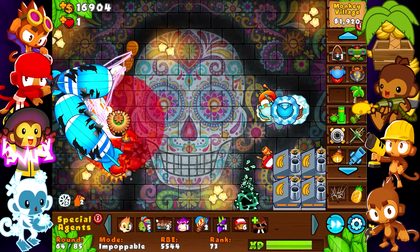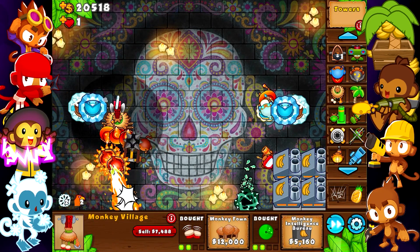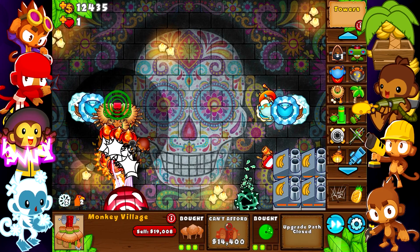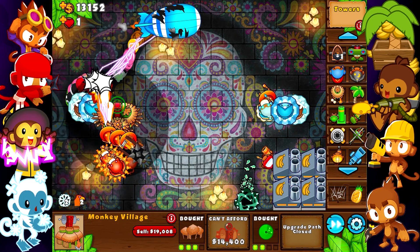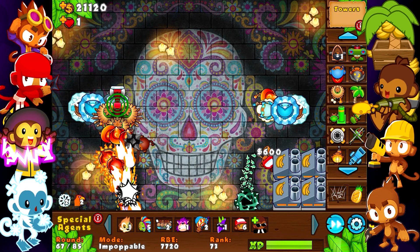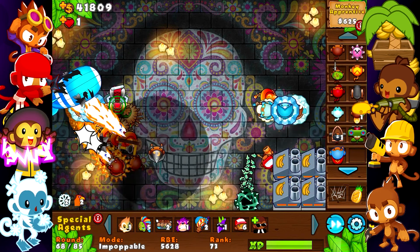Let me place this village that I wanted — the MIB or the Monkey Town. I'll get Monkey Town first so we make a little bit more money, and then I'll go for the MIB right after that. My ice towers can pop zebra and white bloons now, so yeah, I don't need to worry. I should probably start spamming wizards.